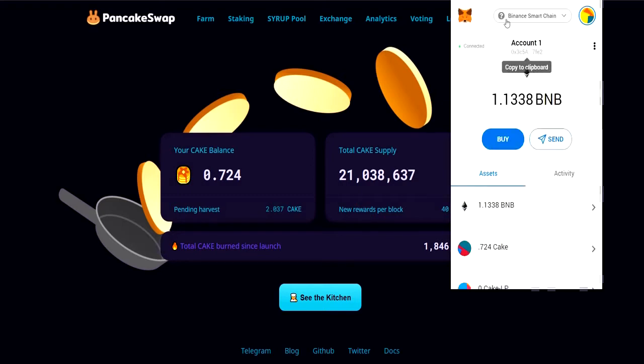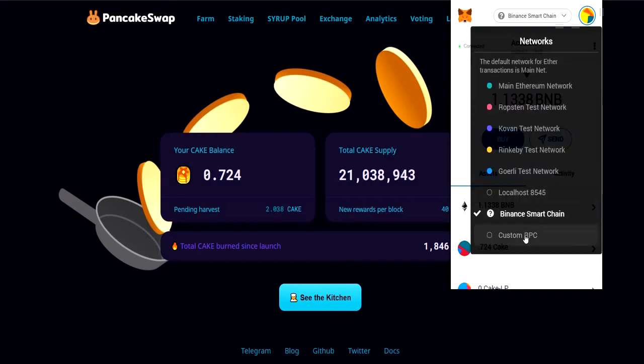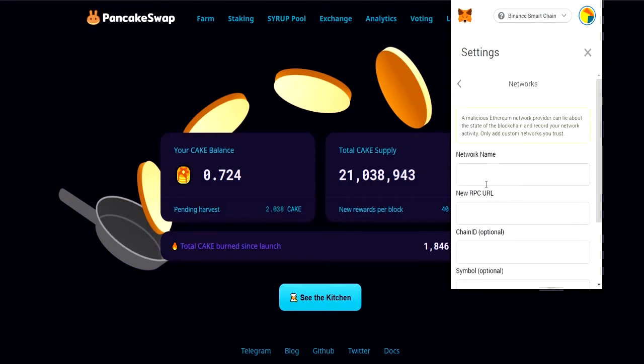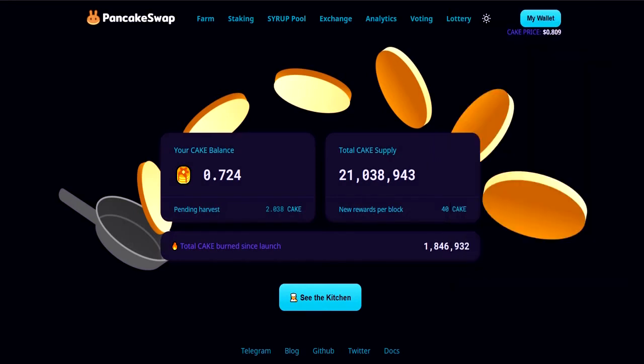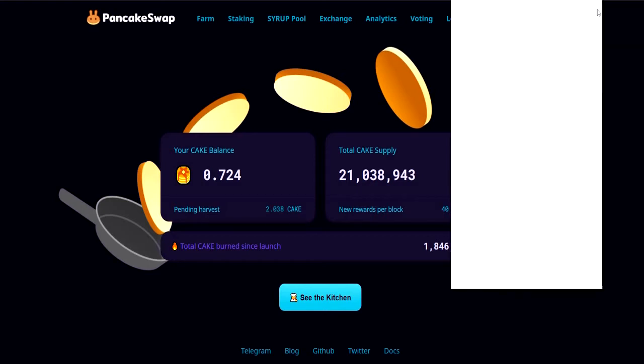So if you don't have it already, you'd better have your MetaMask set up to the Binance Smart Chain. There are lots of videos out there to do that. You need to go to custom network settings and find all the information to put in there.